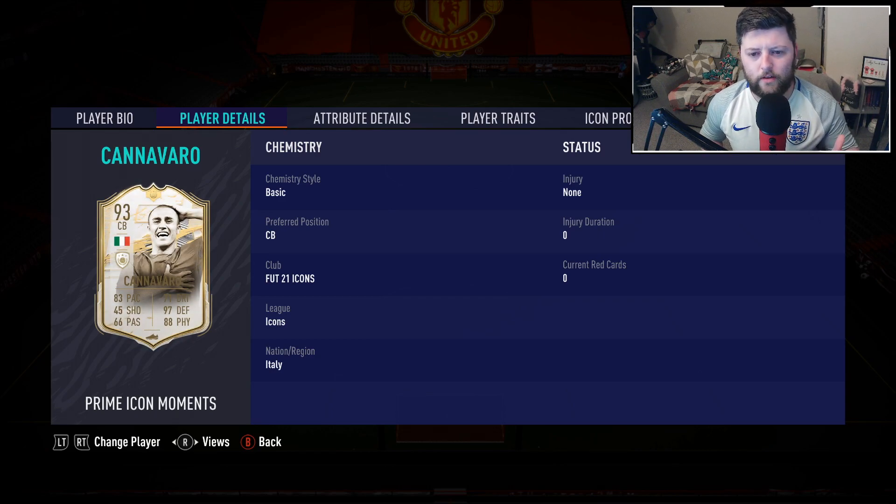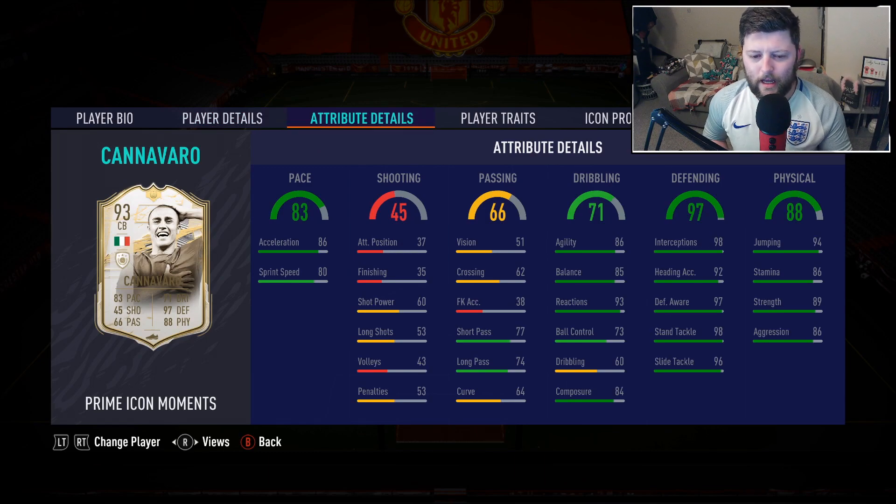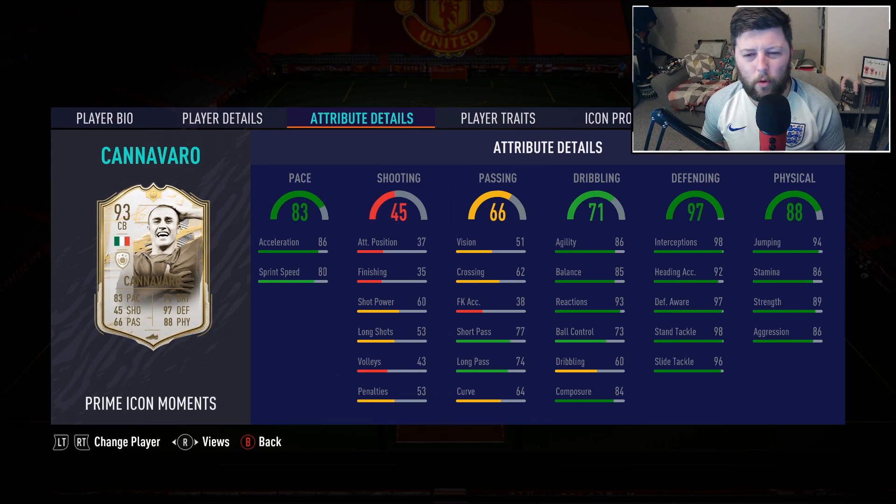Today we have got Cannavaro Prime Moments - this card is fantastic. I'm so glad I didn't pick him up literally about three days ago when he was extinct at four million, mainly because nobody was selling him. Now he is coming in at about 1.7 to 1.8 million depending on when you're picking him up, and the card is cracked.